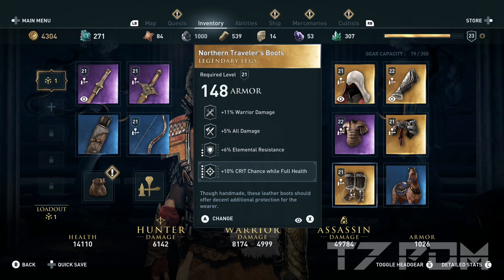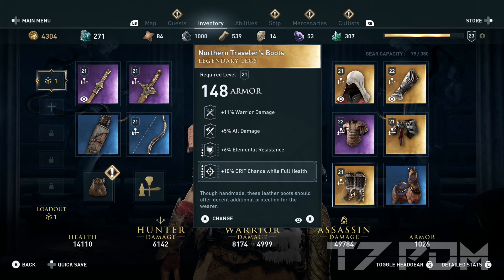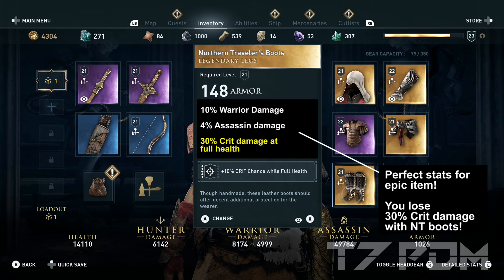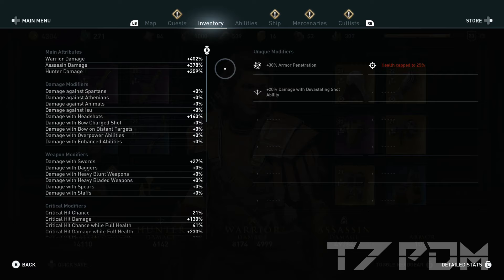On the boots we will use the Northern Traveler's Boots with 11 percent warrior damage and the fixed 5 percent all damage boost. It also has 6 percent elemental resistance, which is a waste, but here on this item we can engrave the 10 percent crit chance while at full health — we cannot do that on the Esio set boots because they already have crit chance on them. Alternatively, look for an epic item with warrior damage, 4 percent assassin damage, and 30 percent crit damage at full health, allowing you to still engrave the 10 percent crit chance yourself.